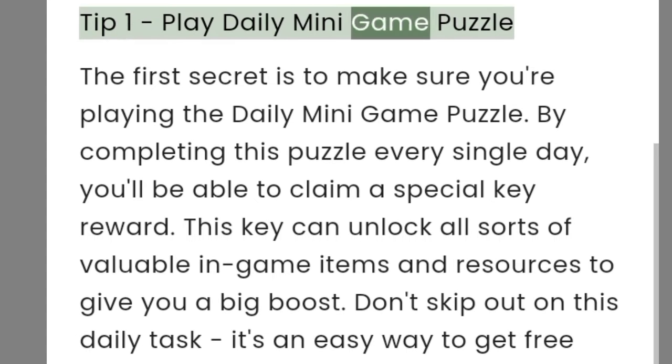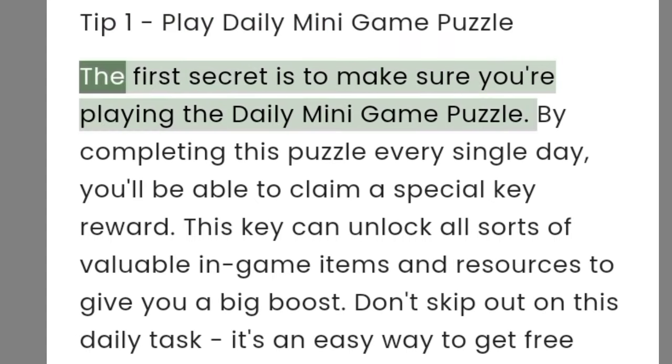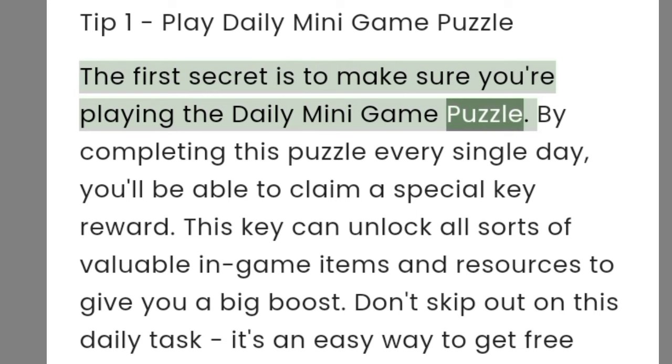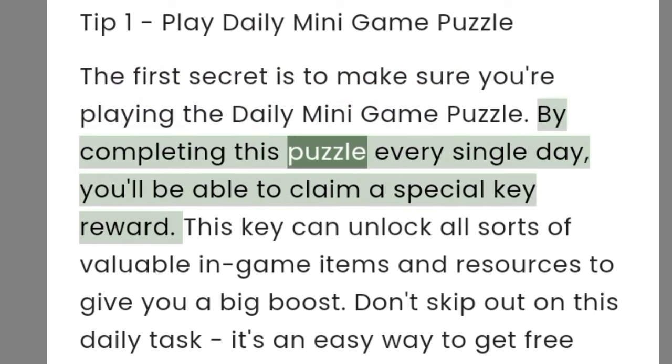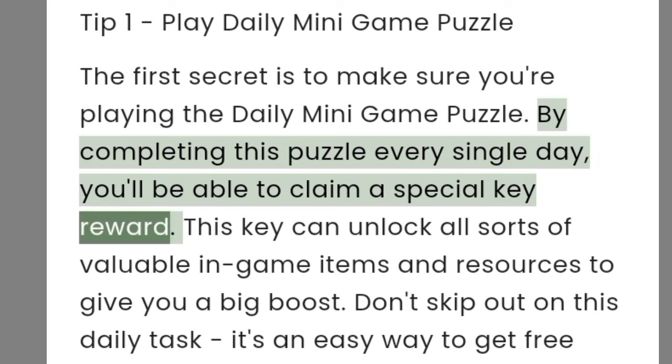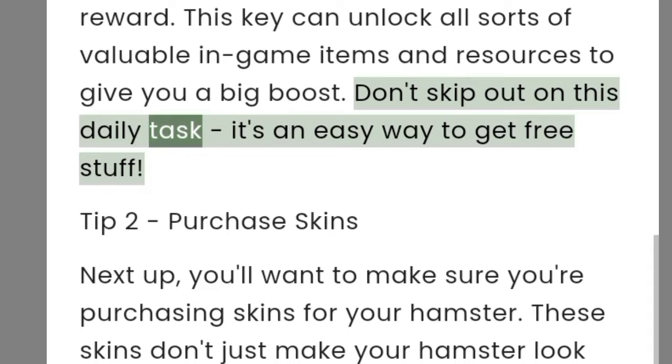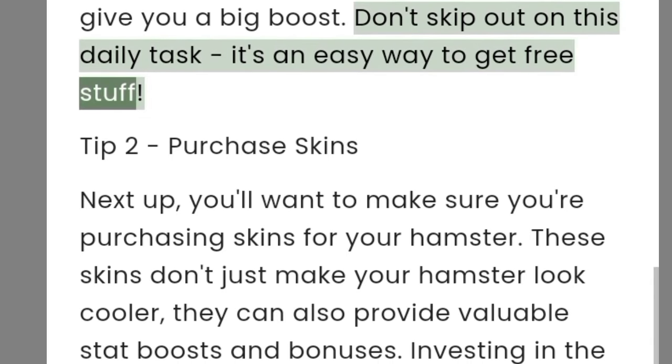Tip one: play the daily minigame puzzle. The first secret is to make sure you're playing the daily minigame puzzle. By completing this puzzle every single day, you'll be able to claim a special key reward. This key can unlock all sorts of valuable in-game items and resources to give you a big boost. Don't skip out on this daily task — it's an easy way to get free stuff.